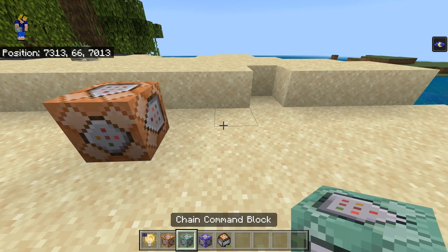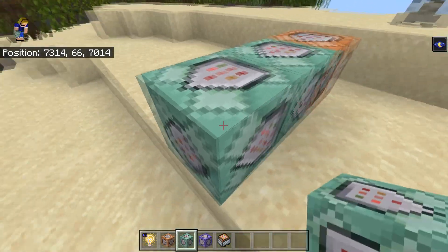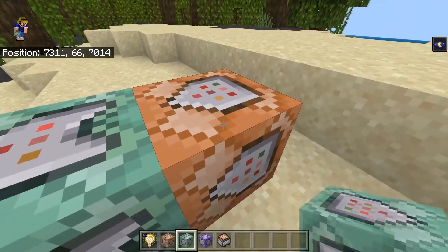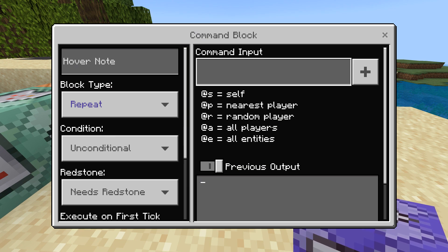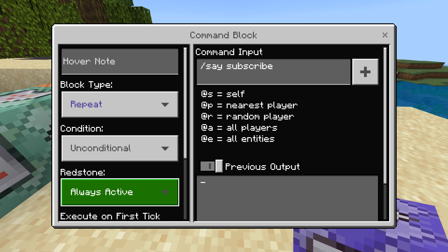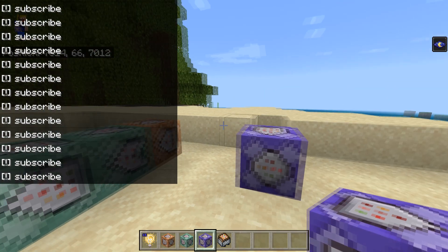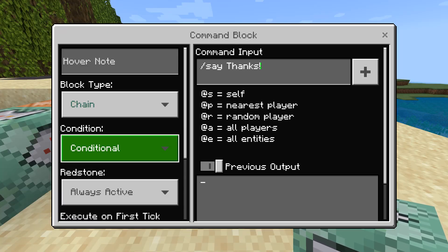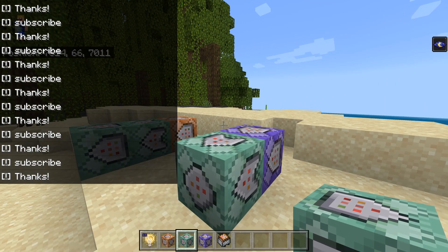The chain command block can be used to activate multiple commands within the same game tick, so at the same time you can link those together. You can also make these conditional so that they only activate once the previous command block has been activated successfully. Then there is the repeating command block which repeats its command every tick. If you put in a command like 'say subscribe', set it to always active, you'll see it says subscribe every single tick in chat. You can also add a chain command block with 'say thanks', make it conditional and always active, and now you have both executing.